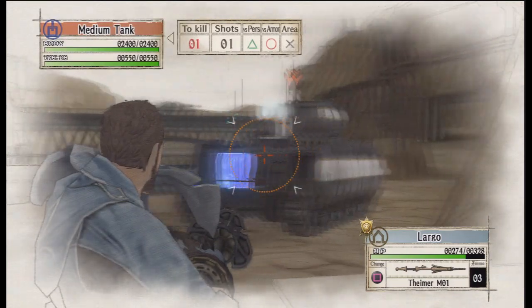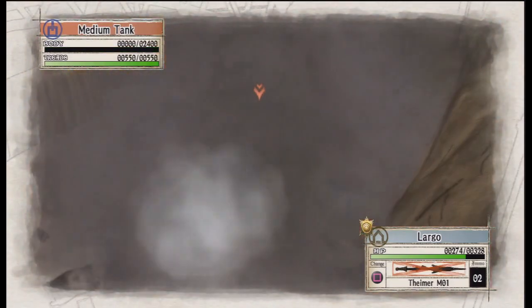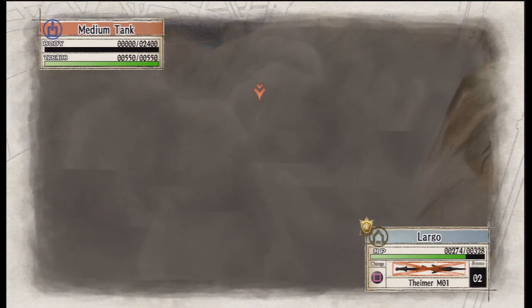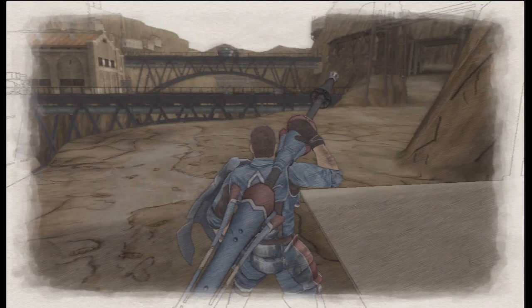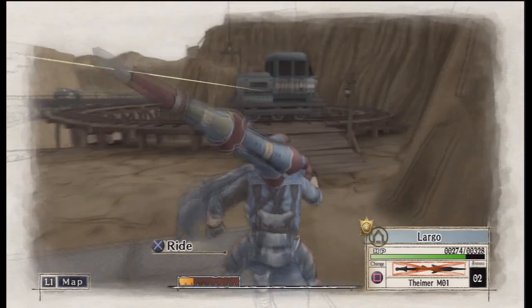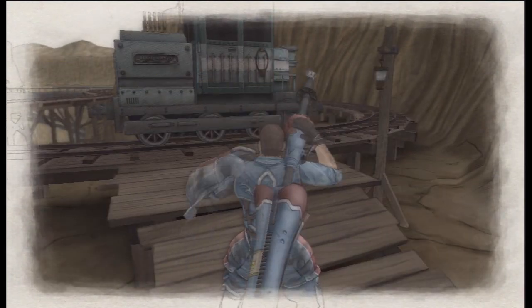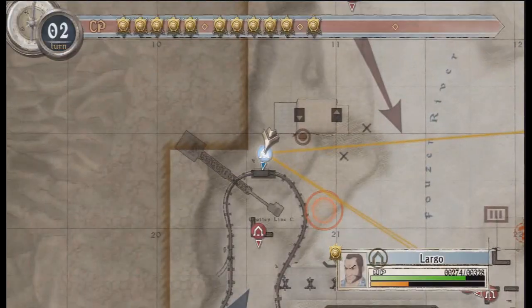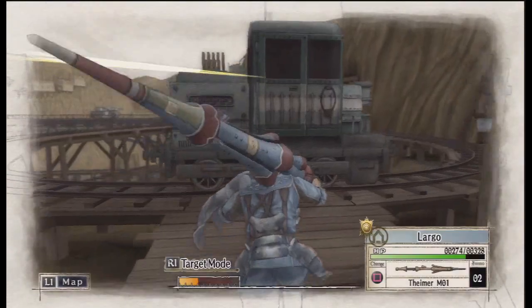The only thing we need Largo really to do here is to do in this bloody thing. And since we did what we need to do with the scout, I'm not too worried. You be all high and mighty, Mr. Bloody Tank. Eat it. Boom! That's pretty cool. Back up we go. I don't know if I've got enough points to get him across again. No I don't. That's really annoying.